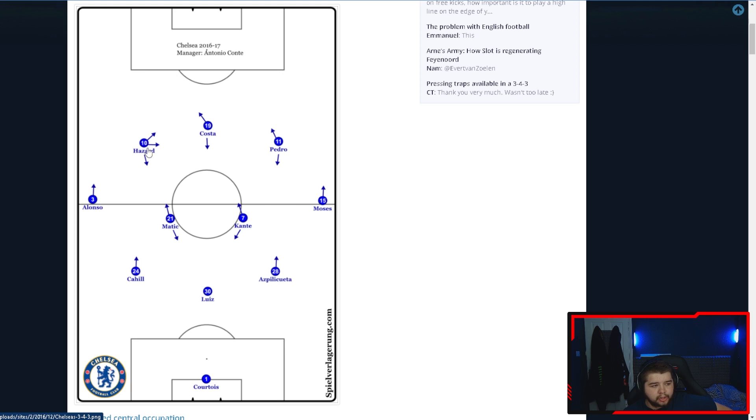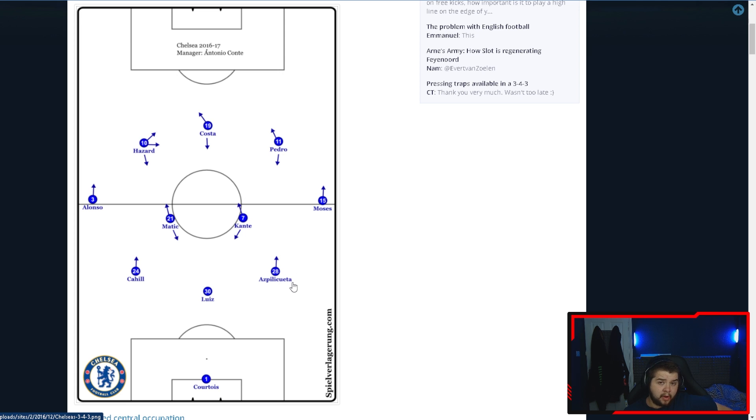Both of these forwards are quite narrow in a way, because they're designed to make this diamond. Obviously if Pedro was out wide all the time, it wouldn't really form a diamond. So it is quite a narrow style of play.